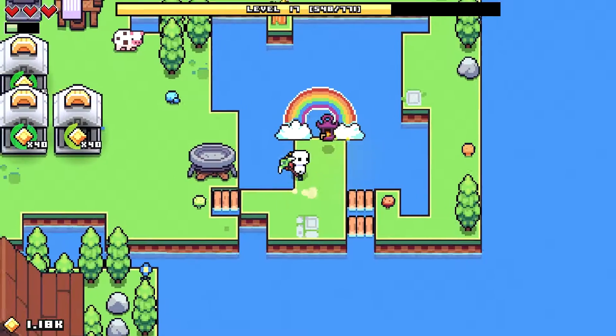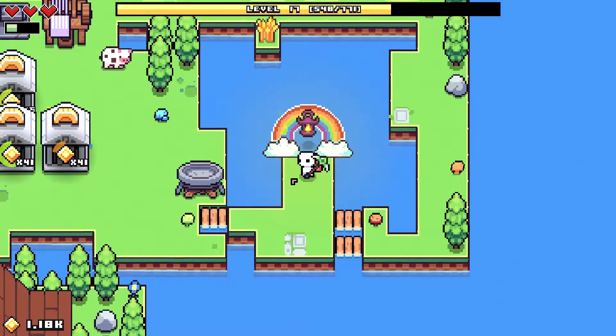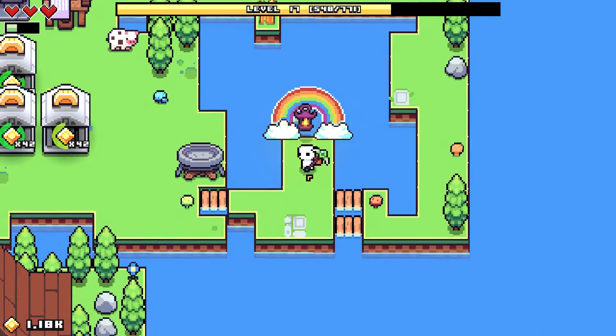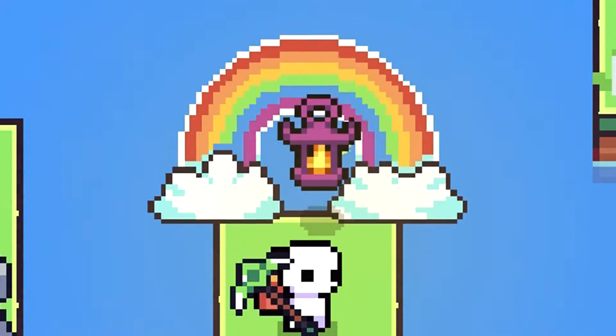Hey everybody! Today I'm just going to be showing you how to solve the rainbow puzzle on Forager. After countless efforts, I ended up finally figuring it out, so I thought I'd help you guys out. Basically, all you want to do is follow the colors from the outside in and then work your way around that way.